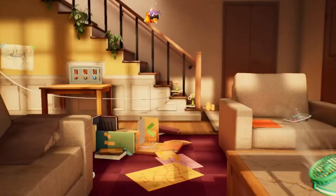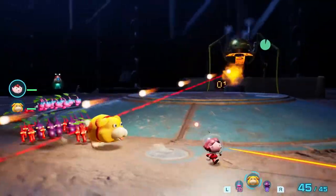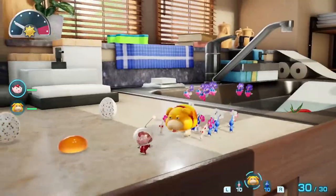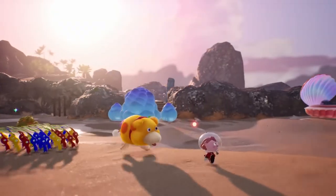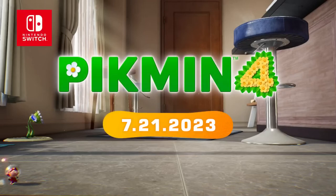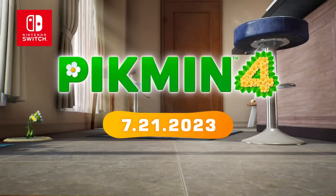There's so much more to discover on this uncharted planet. And with your Pikmin and Ochi by your side, you can tackle whatever challenges come your way — together. Pikmin 4. Available July 21st, only on the Nintendo Switch system. Pre-orders and a demo are available now on Nintendo eShop.